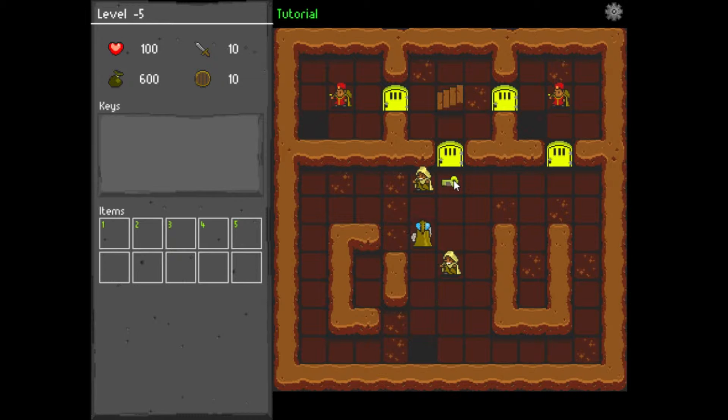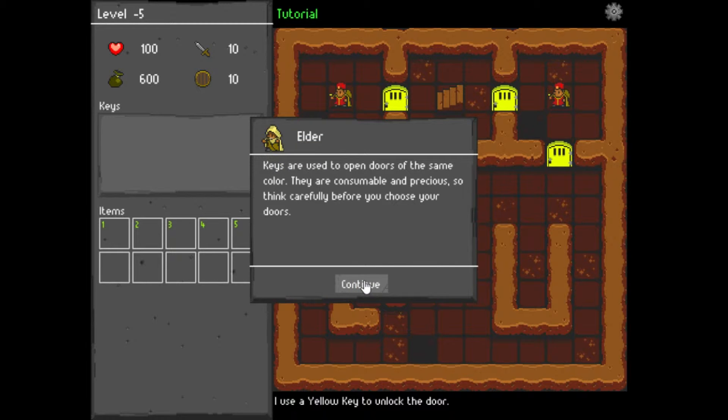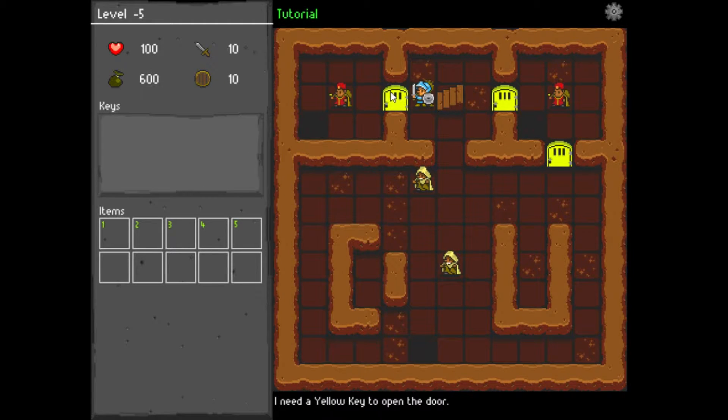Let's go for the key. You picked up the yellow key — beautiful. Keys are used to open the doors. I need another yellow key to open that door, so I guess we're just going up.